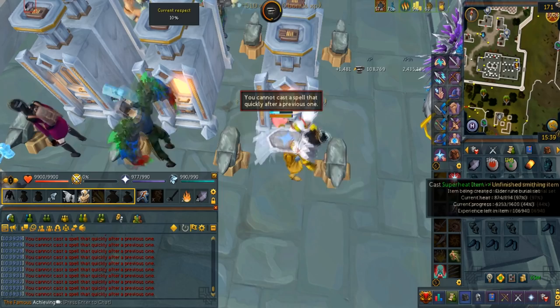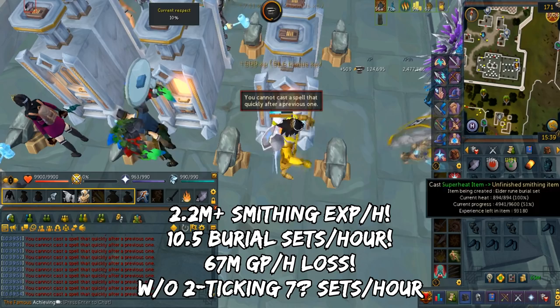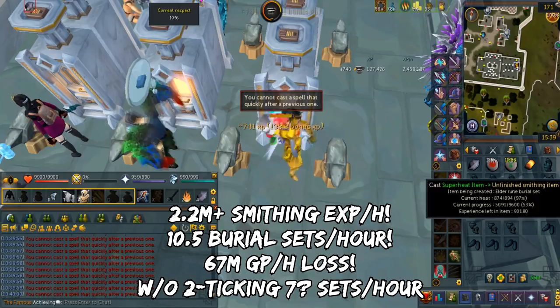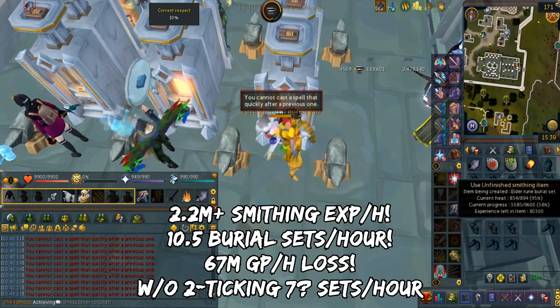Every burial set will give you 192k XP and that is the base amount. It will cost you almost 40 GP per XP base — it is incredibly expensive, which is why I suggest you do it on a double XP weekend. The base XP per hour you can get is 2 million. You will be burning around 67 mil GP per hour. My calculation assumes you're going to smith 10.5 burial sets per hour. The amount of respect you can get per hour is 200%, making this the fastest respect per hour in the game. Without using 2-tick superheat item, I believe it's around 7 burial sets per hour.